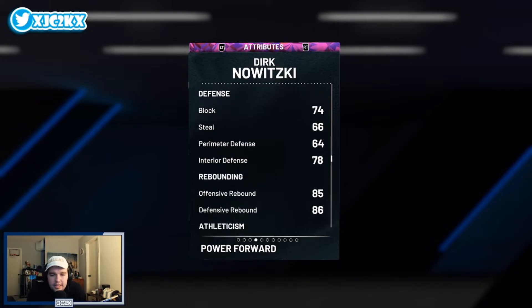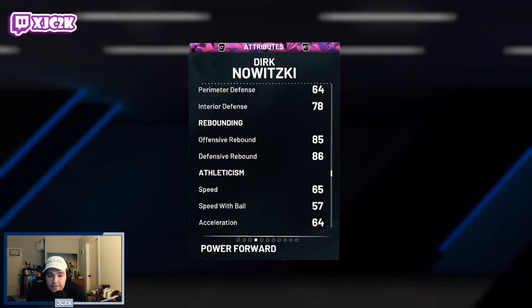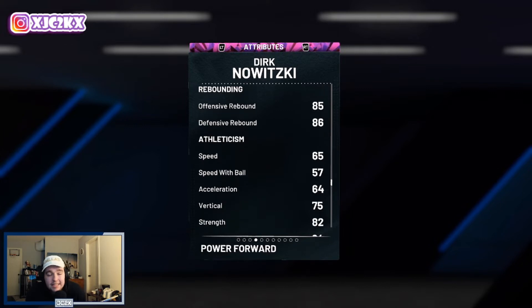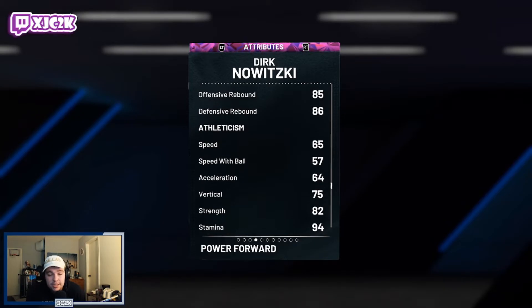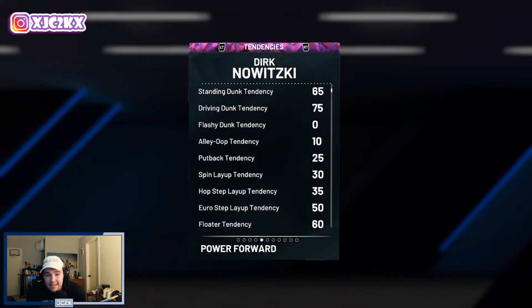74 blocks, 78 interior defense, 66 steal, 64 perimeter — just not very good. 85 offensive and 86 defensive rebounding isn't great but should get the job done. The main problem with this card is the 65 speed, 57 speed with ball, and 64 acceleration. He is incredibly slow — one of the slowest centers that 2K has released recently. It's really going to hurt him defensively, and that's the biggest issue I have with this card. 60 lateral quickness as well is just not good.